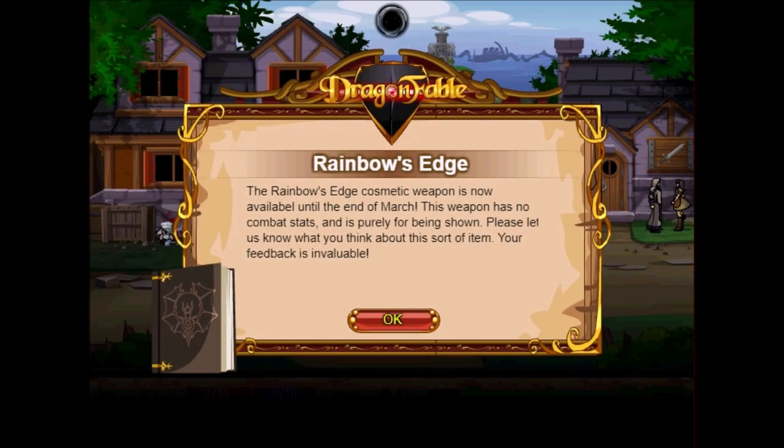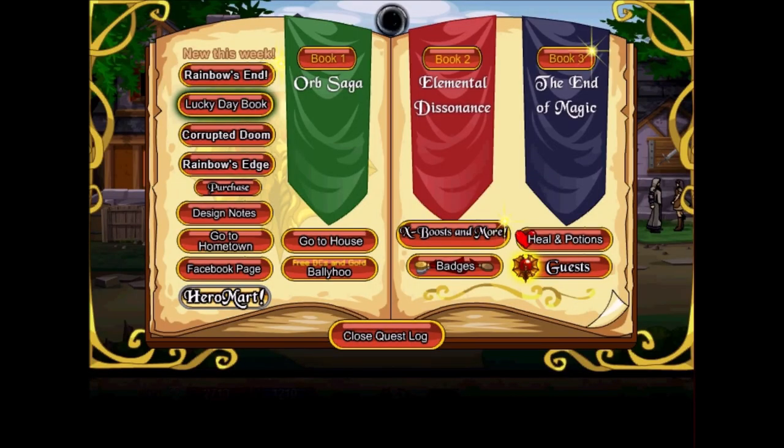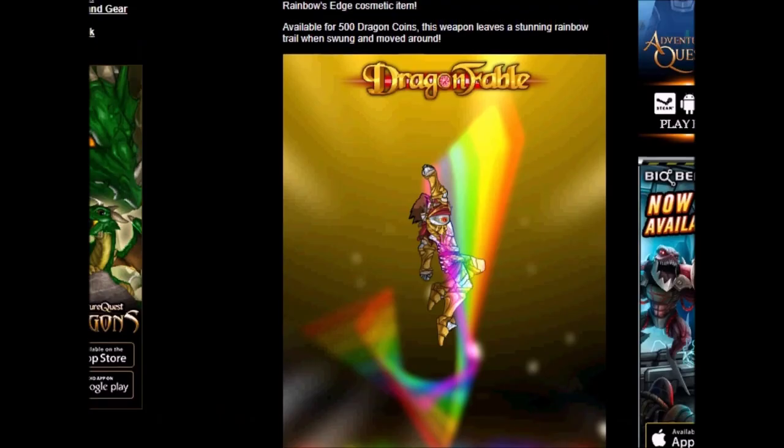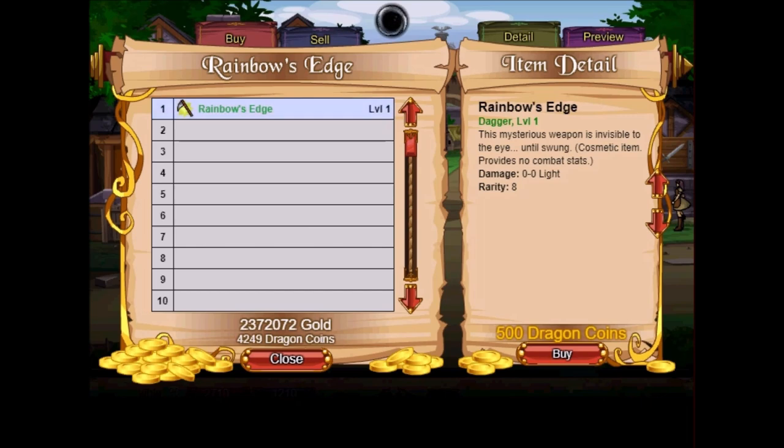Rainbow's Edge — the Rainbow's Edge cosmetic weapon is now available. This is a cosmetic item available until the end of March. This weapon has no combat stats and is purely for show. Please let the staff know what you think about this sort of item — your feedback is invaluable. So the Rainbow's Edge weapon — it basically adds a cosmetic effect to your attacks: 0 to 0 light with no stats whatsoever.